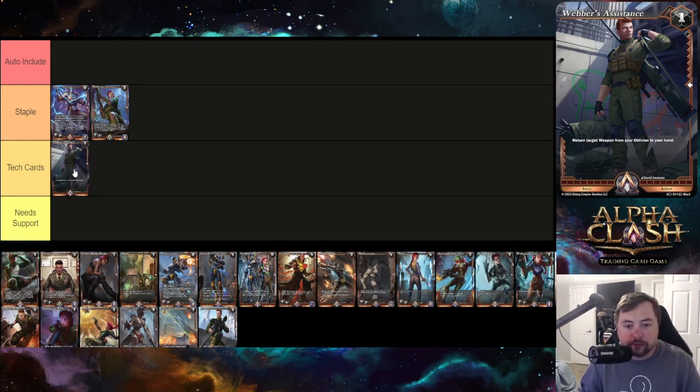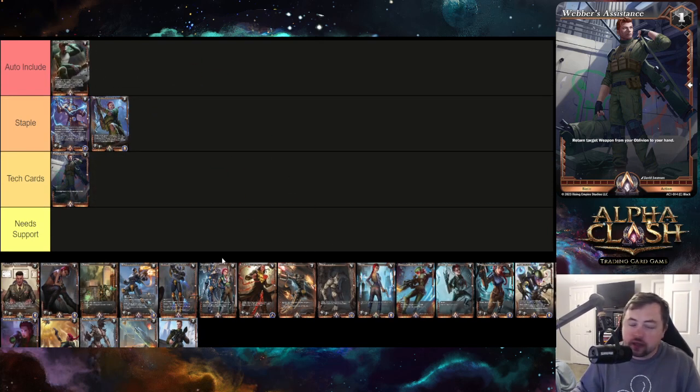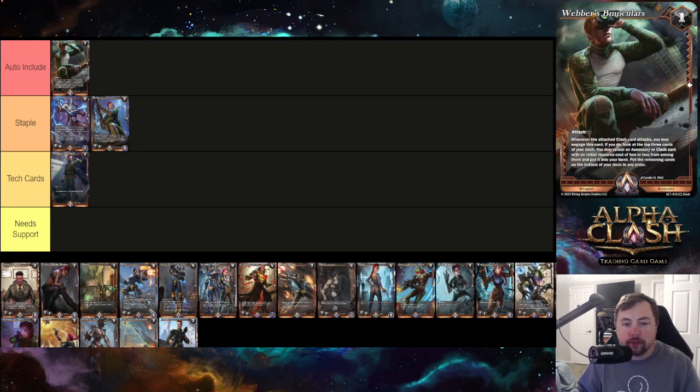Weber's Assistance says 'return target weapon from your oblivion to your hand.' This is a tech card — definitely a sideboard card. I don't see it in the main board, but if you're playing against a contender with a lot of accessory hate or removal in general, this is a card you'll want to bring in.